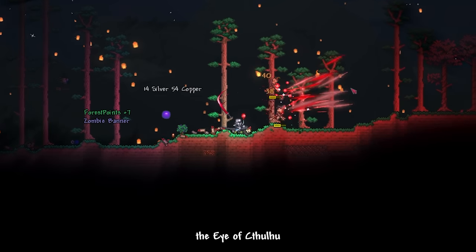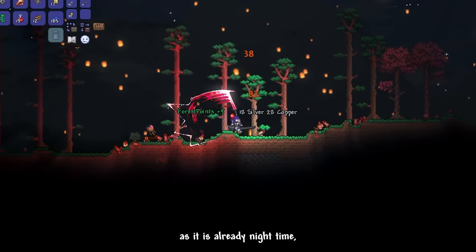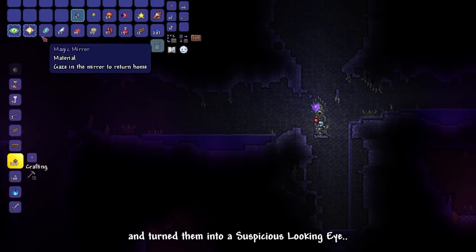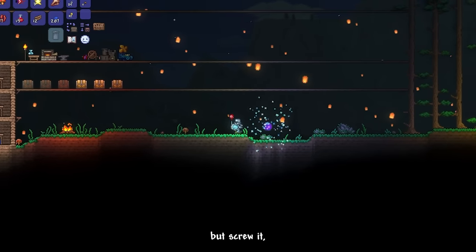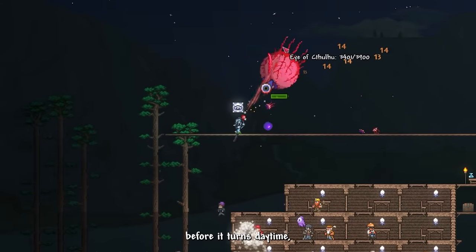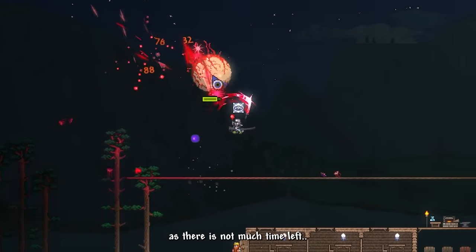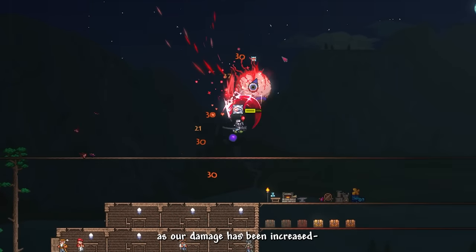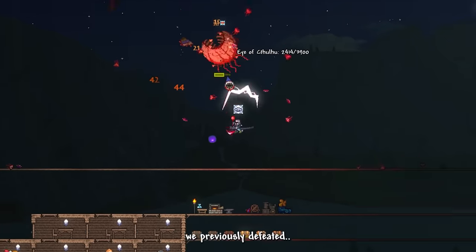Next, our objective is to defeat the Eye of Cthulhu. I farm some lenses from floating eye enemies and craft a suspicious looking eye. The night is almost over but we summon it anyway. Fortunately, the Eye was absurdly easy to deal with, as our damage has been increased from the two bosses we previously defeated.